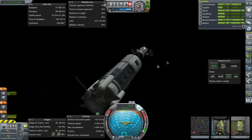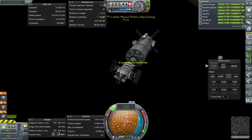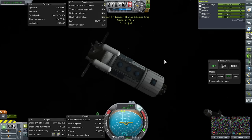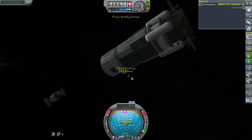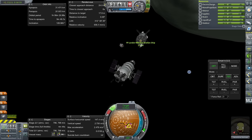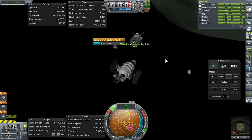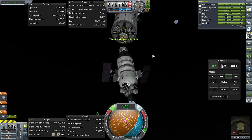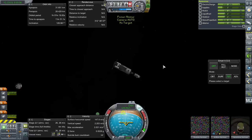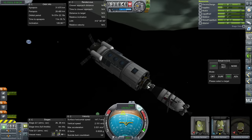Let's undock the crew transfer pod and back away. Oh — I forgot to transfer the supplies! Re-dock, transfer supplies, then go away. This is a fairly bad docking approach but I have faith in the magnetism. There we go — let's transfer those supplies. That should be enough for the trip back. Now undock.